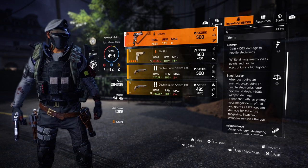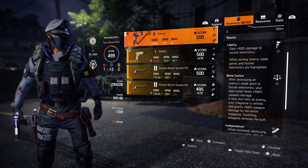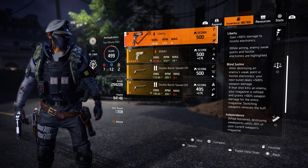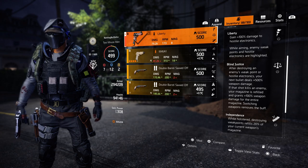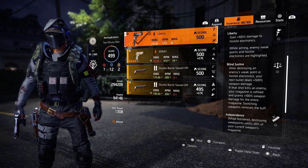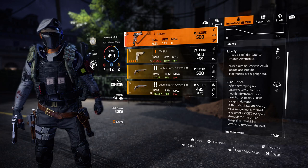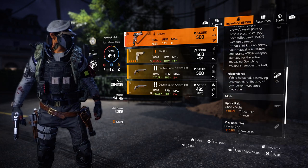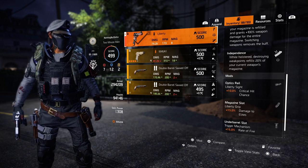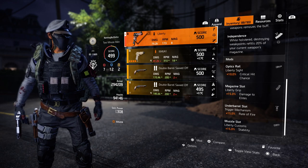The other talents on the Liberty are pretty good too. Liberty grants 100% damage to hostile electronics while aiming, and enemy weak points and hostile electronics are highlighted. Blind Justice: after destroying an enemy's weak point or hostile electronics, your next bullet deals 500% weapon damage. If that shot kills an enemy, your magazine is refilled and grants 100% weapon damage for the entire magazine — though switching weapons removes the buff. That's why it's a cool weapon, but the main reason I run it is Independence, and I recommend you guys pick it up.